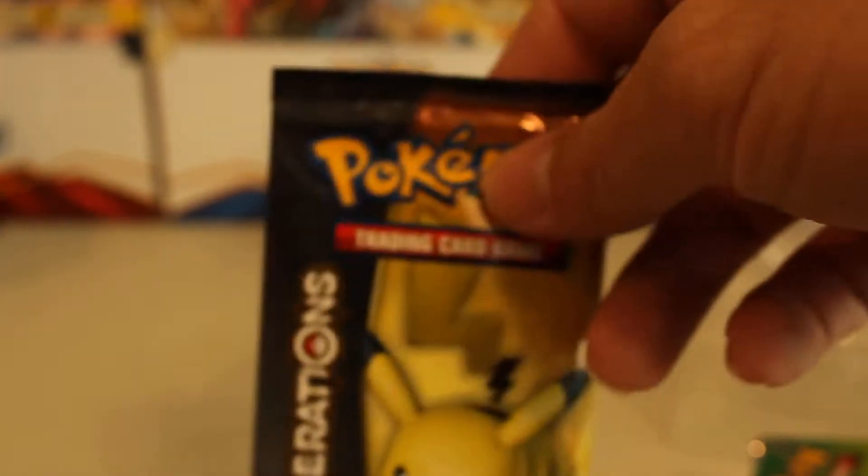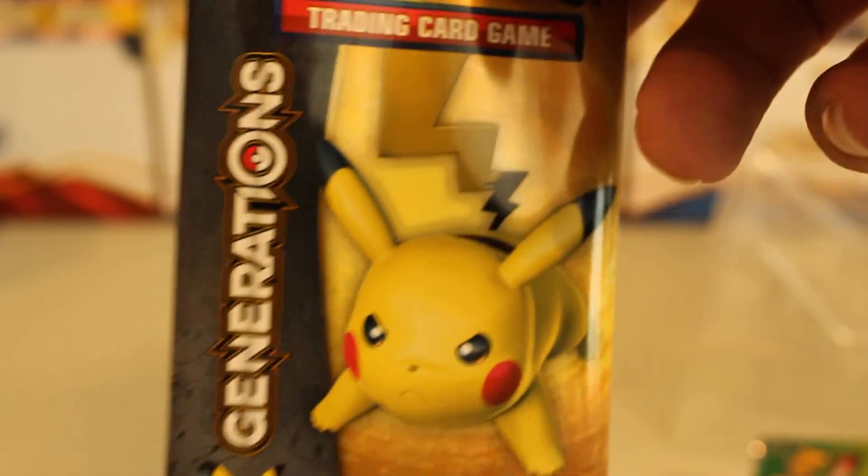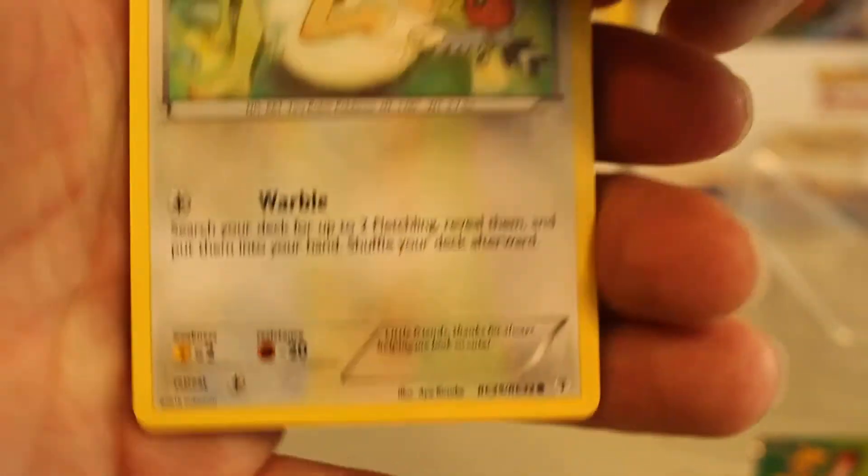Alright, let's get into the next one. Dang, that sucks. Well, Pikachu is usually our best pack, I think. He'll come right at you - there he is. Let's get into this one. Let's hope this isn't a bust. That would suck. But that's okay, because we've got the Shaman Box and the Pin and we're collecting them, because that's what we do.